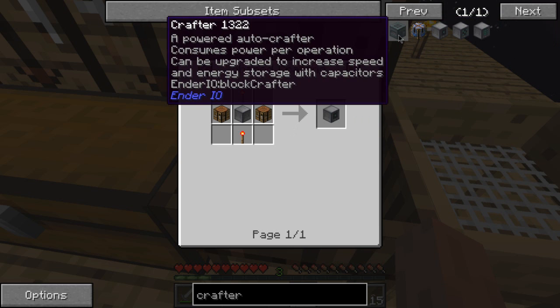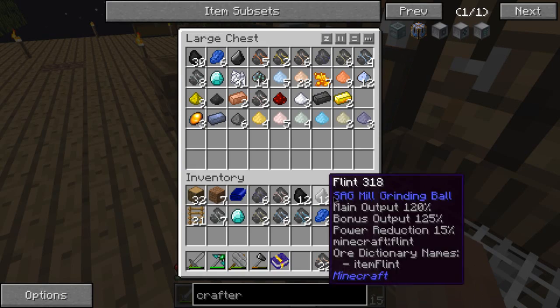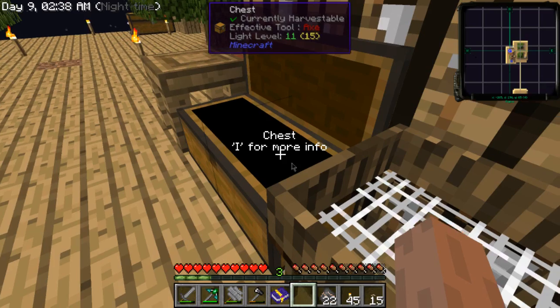A powered autocrafter — it consumes power per operation and can be upgraded to increase speed and energy storage with capacitors. Okay, boring. That's a lot of stuff, I tell you.